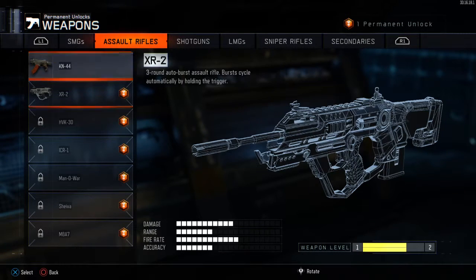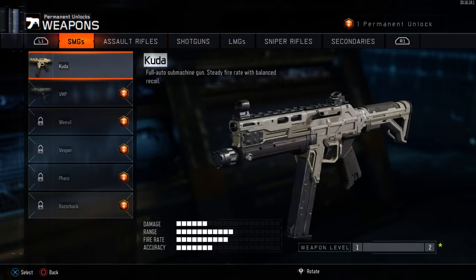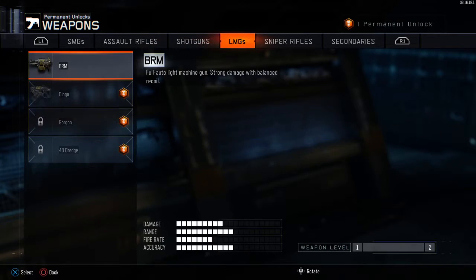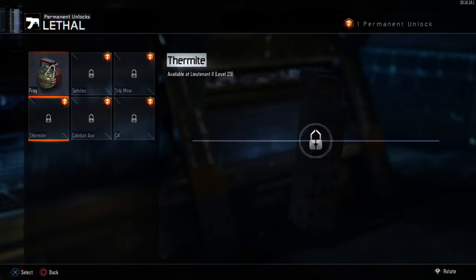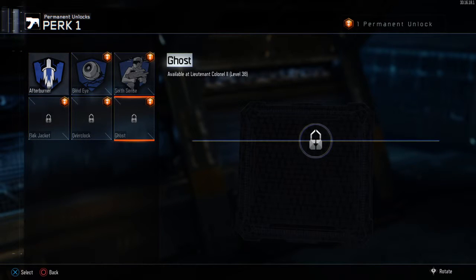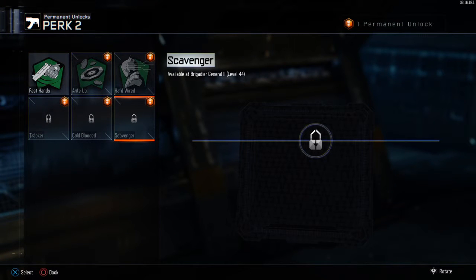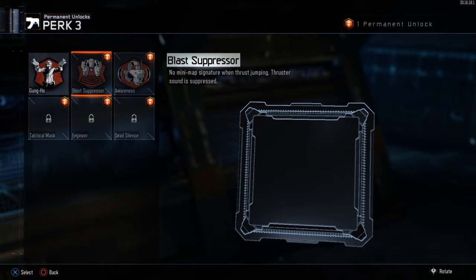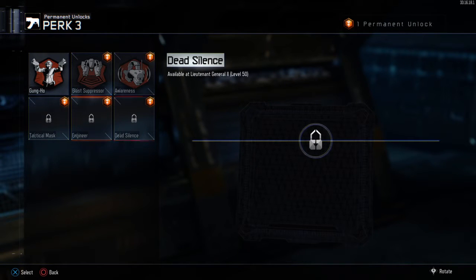We're back. I also want the M8A7 - it requires level 4 to get. The Weevil is level 31 to get, and the Pharaoh is level... oh my god, it's very frustrating. Ghost at level 38 makes you invincible from the enemy UAV, and Scavenger at level 44 allows you to get ammo from fallen foes. Level 44 is quite high.